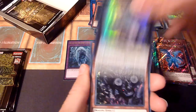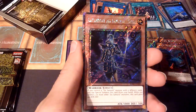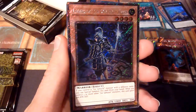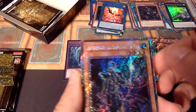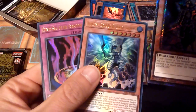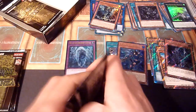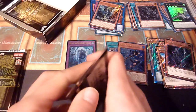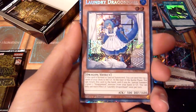There's a Dracosag - that's a red ox - and a Legendary Six Samurai. Kizan - yes, I think it is - and that's a platinum, plus two ultra rares with another one being Cursed Seal of the Forbidden Spell. Old, old, old. Fire King Island. Laundry Dragon Mate.